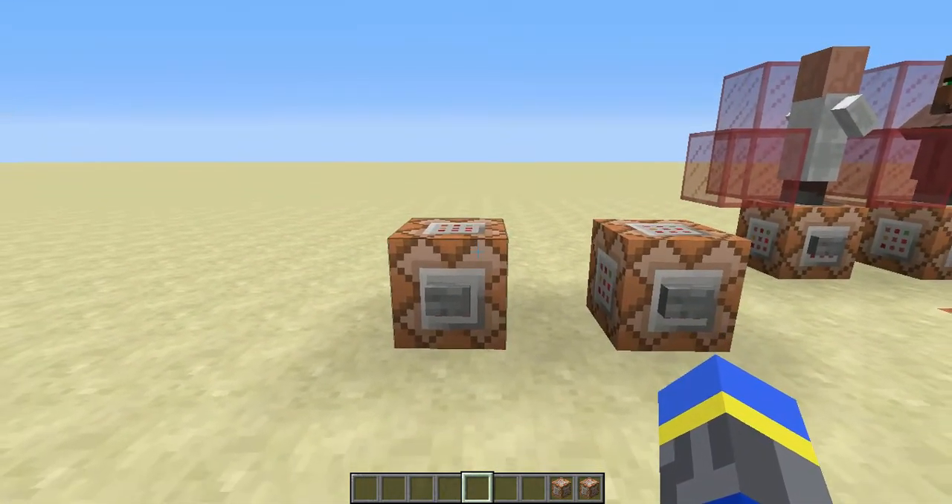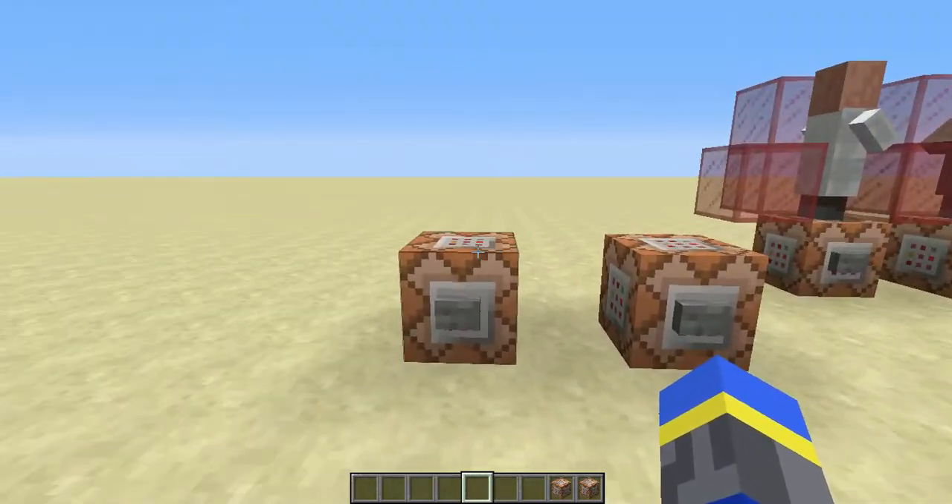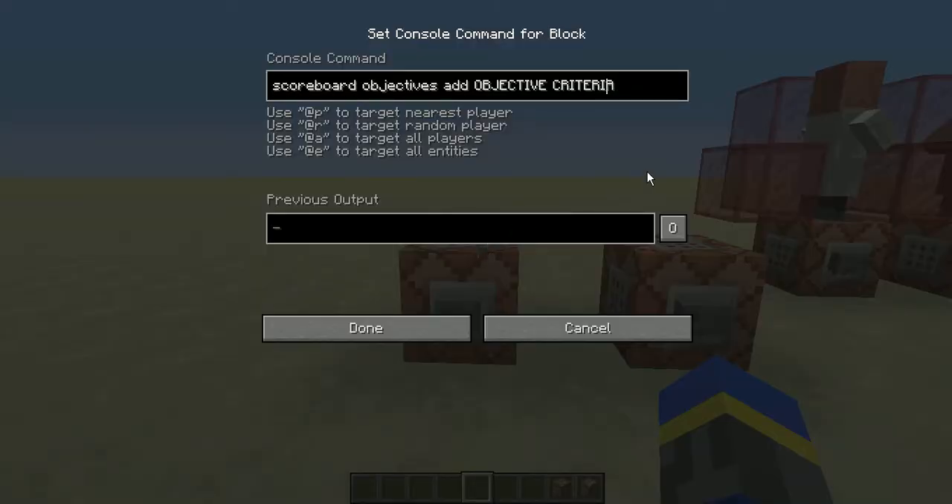First you're going to need to add your objective that you want to track the players on. For now I'm just going to do an objective called 'points' and it's going to be dummy, although it can be anything such as player kill count or death count — any objective criteria works.